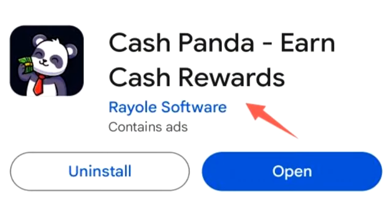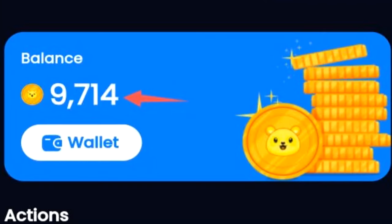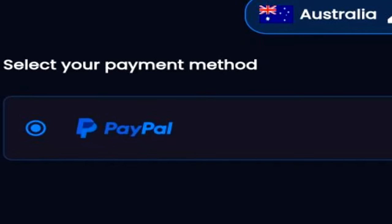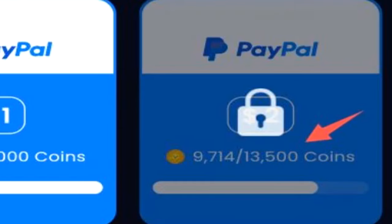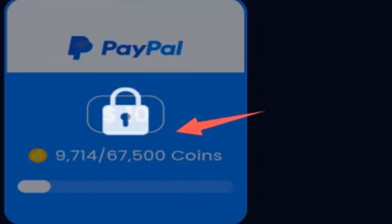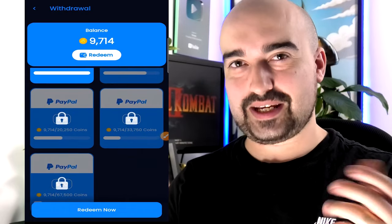Next up, we have Cash Panda and Cash Rewards. This is what Cash Panda looks like when you launch it up — it runs on a coin-based currency system, and I almost have 10,000 coins right now. Tapping the wallet button takes you to the withdraw area, and here in Australia the only option I have is PayPal. The minimum cash outs are: $1 for 7,000 coins, $2 for 13,500, $3 for 20,250, $5 for 33,750, and $10 for 67,500 coins — you get a slight discount the higher you go. This is all in USD currency.